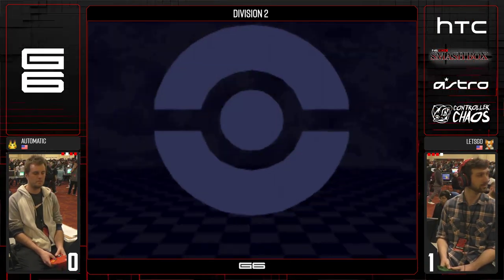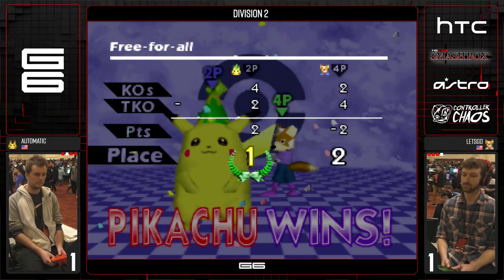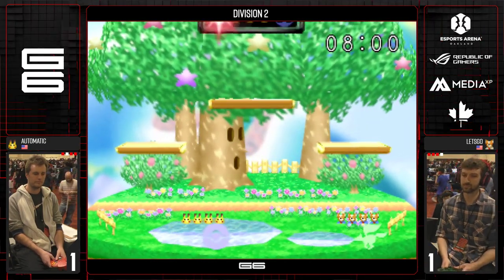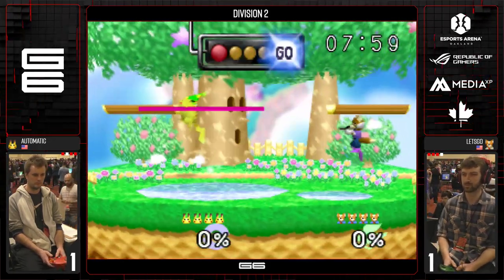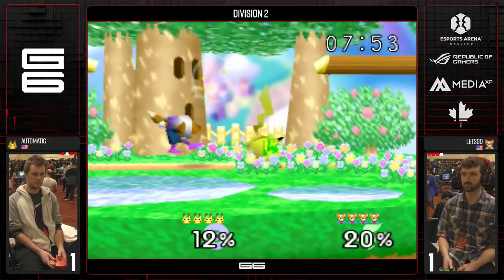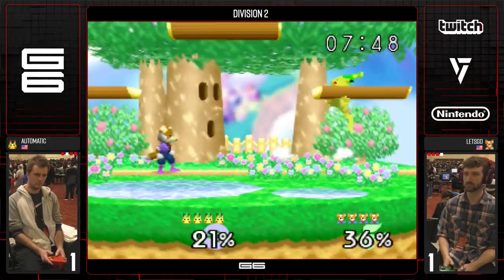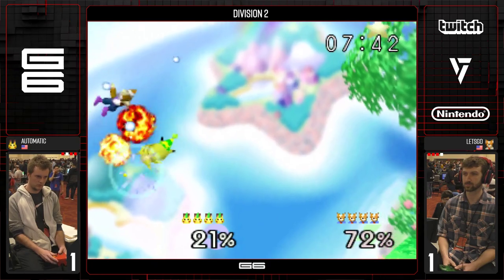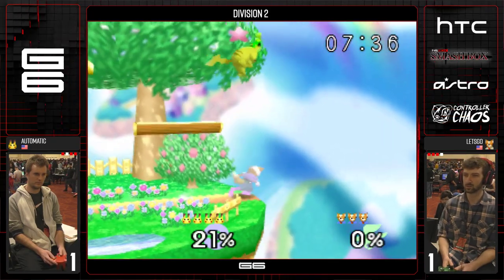I think Let's Go needs to jump backwards and start his up-B further away from the stage, kind of weave around Pika's options. You're up-Bing right next to the ledge. Fox is notorious for having a weaker recovery the closer he is to the ledge. Not enough DI from Let's Go — gets thrown off stage. He jumped out a little bit, but Automatic caught him at max range.